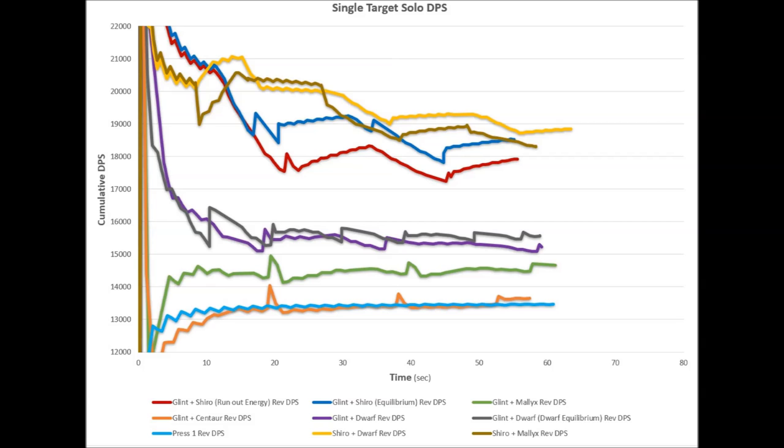In general, you want to run Glint Shiro if you do not have a Mesmer in your group, or you're playing alone. If you have a Mesmer in your group or split — which you should pretty much always have for raids with a Revenant — you'll want to run Glint Dwarf and always have F2 up. Between that and your Mesmer, you should have permanent quickness, and Shiro would be pretty much meaningless.